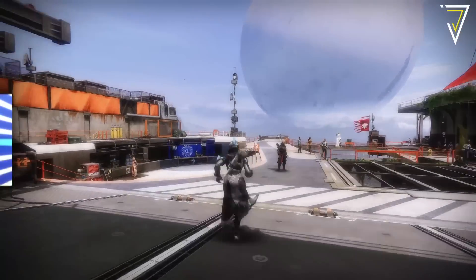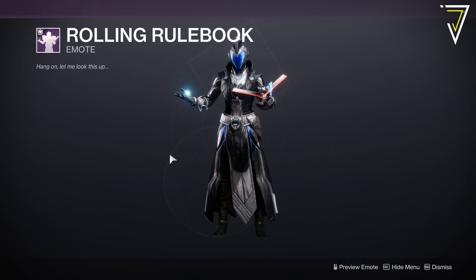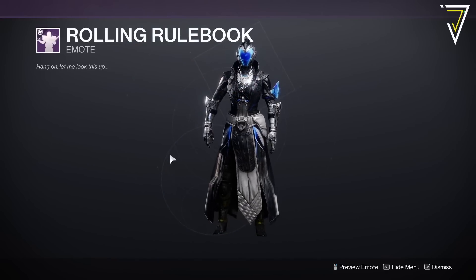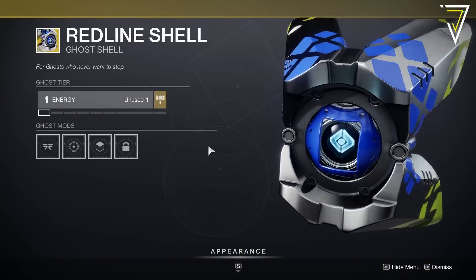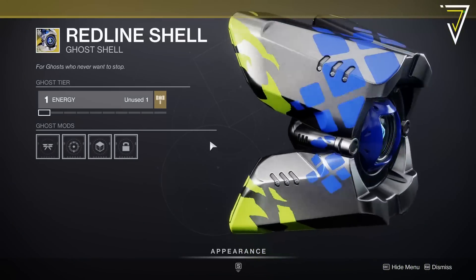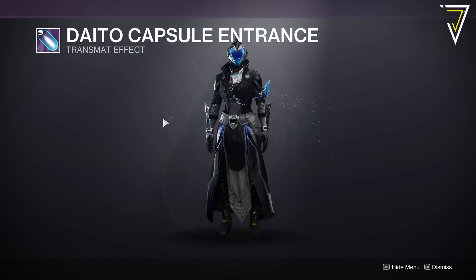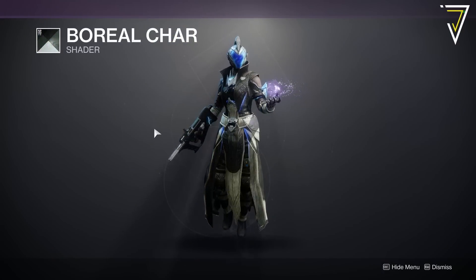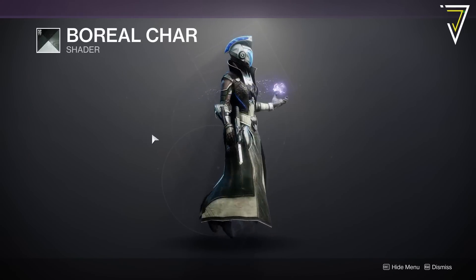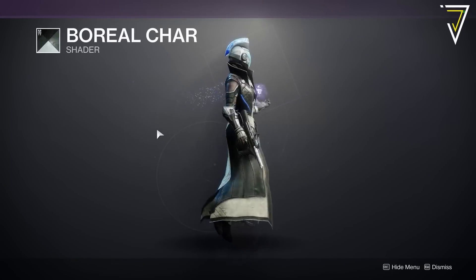Now for what Tess has available for Bright Dust in week 11 of Season of the Seraph. In the featured shelf we have a legendary emote called Rolling Rulebook — brand new for this season — for 700 Bright Dust. Next up is an exotic Ghost Shell called Red Line from Season of the Splicer, for 2,850 Bright Dust. Alongside that is a legendary transmat effect called Diato Capsule from Season of Arrivals for 450 Bright Dust. For the shader this week we have Boreal Char — an absolutely awesome legendary shader, one of my personal favorites — for 300 Bright Dust.